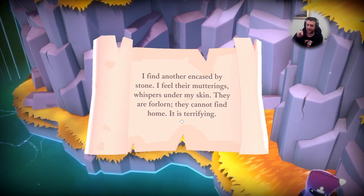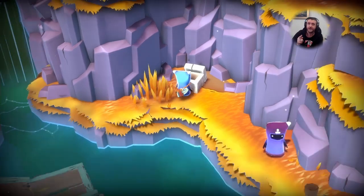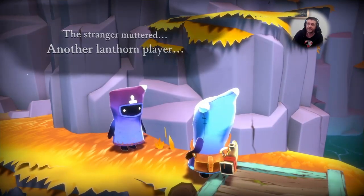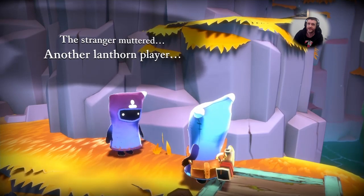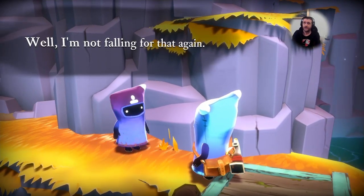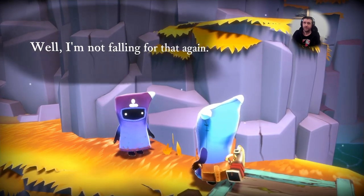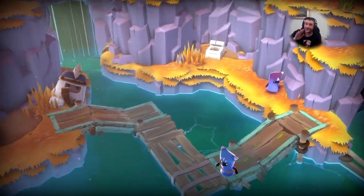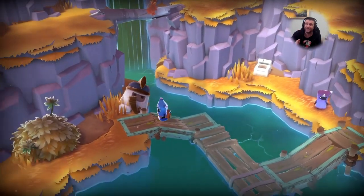Normally you can stand on things and then use your land horn to move the thing you're standing on. But for whatever reason it just wouldn't work there. I just didn't see that little lump of driftwood that wasn't actually connected to anything. I must have moved my raft around that without touching it - if I would have nudged it I would have known it moved.